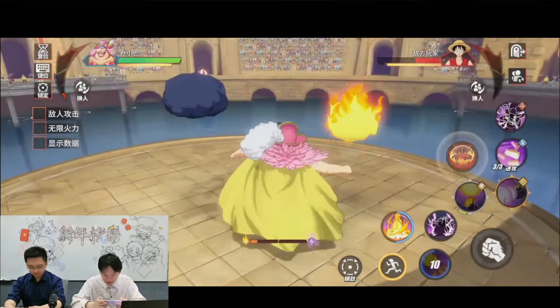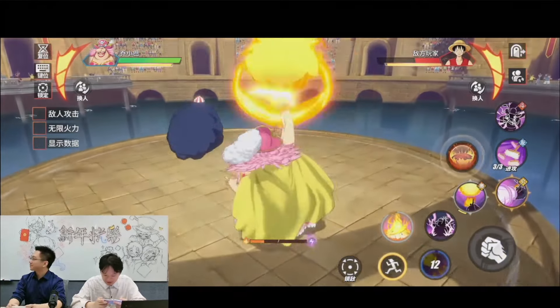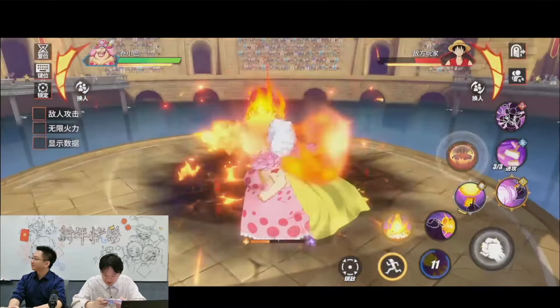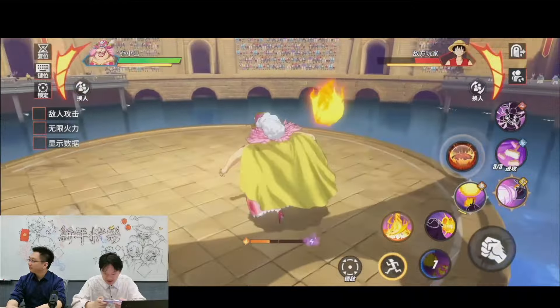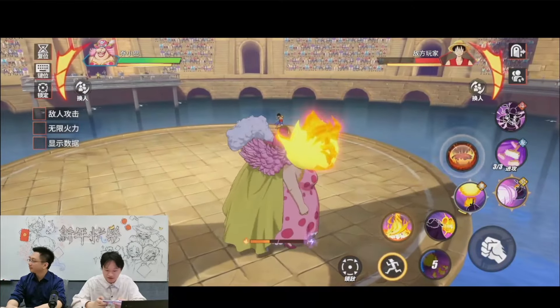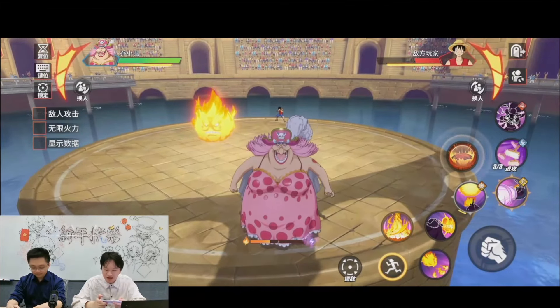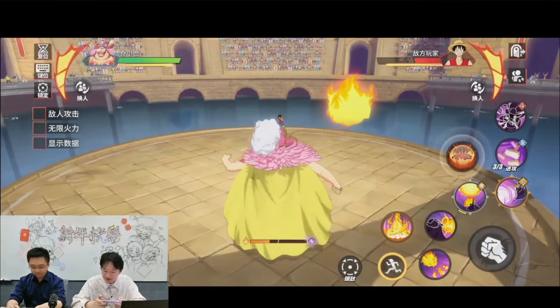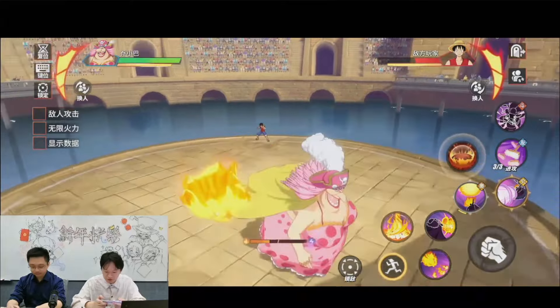That was the first skill - nice range on that. So we got Prometheus attacking with the first skill, which means that gives the bar some charge. So I think different skills mean Zeus attacking versus Prometheus attacking.